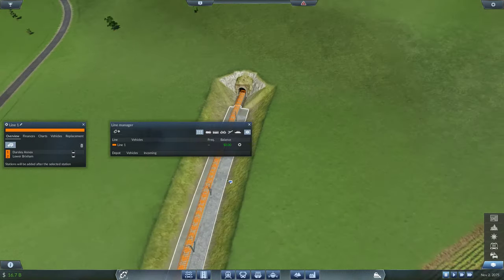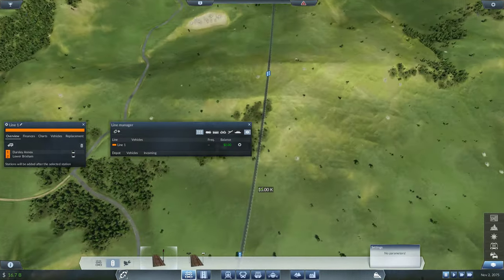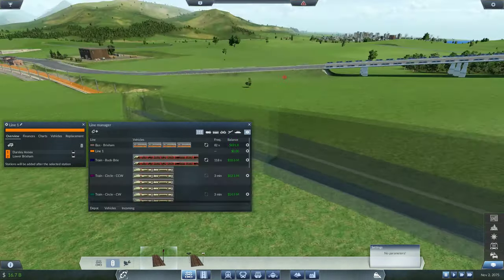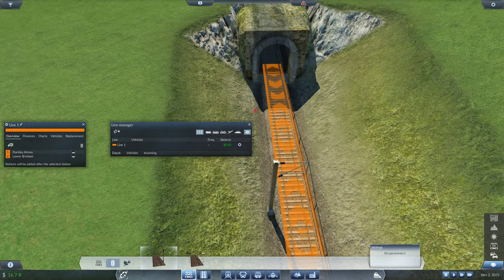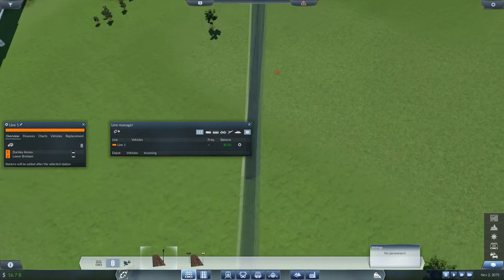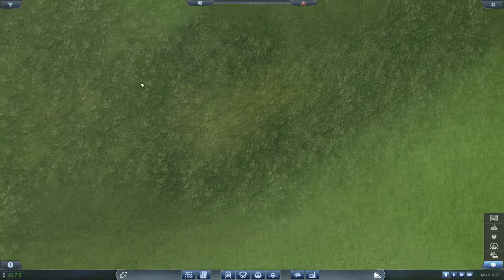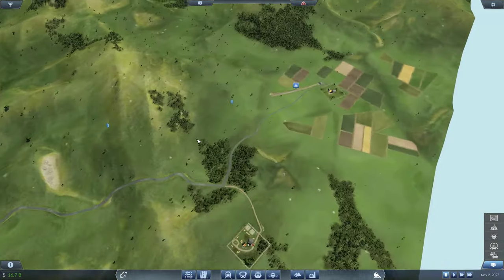Does it use both lines? That's the problem — we can't see anything underground. The only thing we can see is up here where the lines have merged already. We don't really know what's happening underground or whether it's utilizing both lines. Ideally it should because I put in signals already, but who knows.